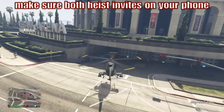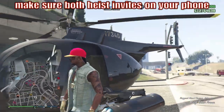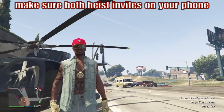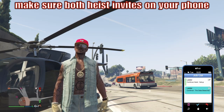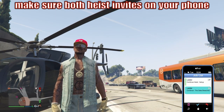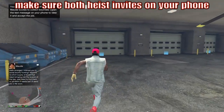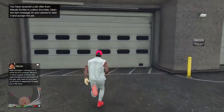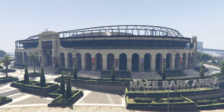So now we're here at the arena, and the first thing we want to do is make sure we have both of those Lester Heist invites on our phone. We'll simply pull up our phone and we'll check for both the facility and the high-end apartment Heist invite — notice we have both here. Perfect. After you've gotten both, just make your way straight into the workshop level of the arena. We didn't do anything fancy, we just made sure we had both of those on our phone.